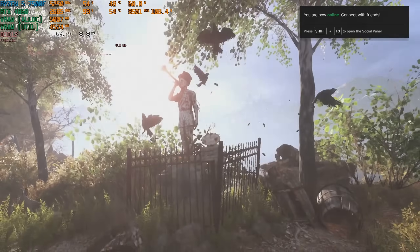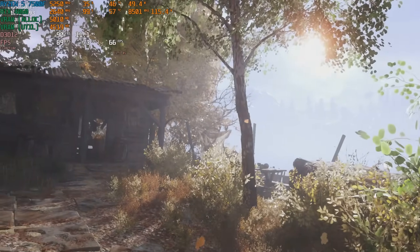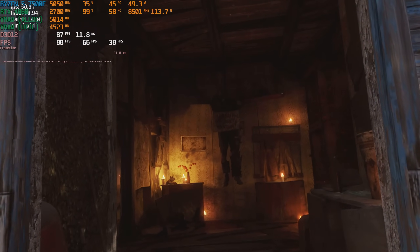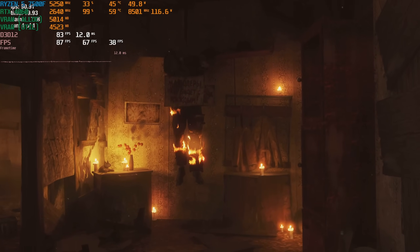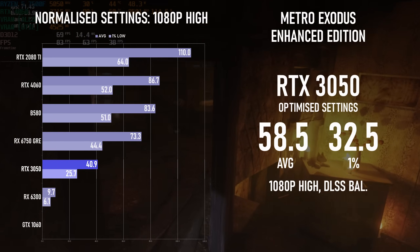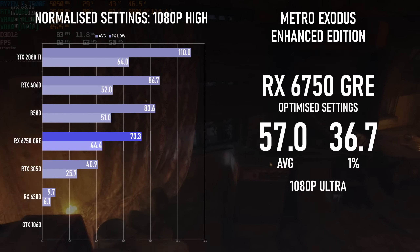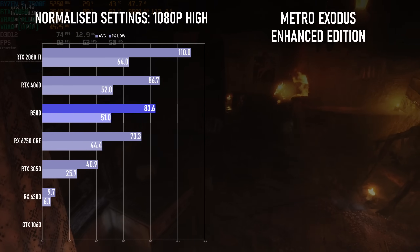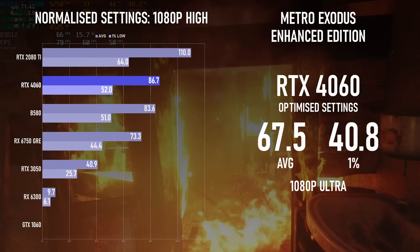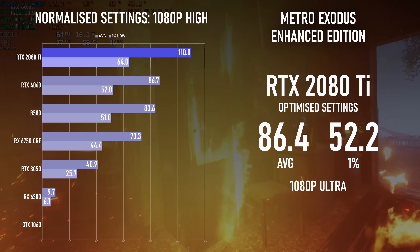Metro Exodus is not an RTX exclusive game, but the 2021 Enhanced Edition is. This version uses RTGI, which makes ray tracing hardware an absolute necessity. There are three presets in the benchmarking utility — High, Ultra, and Extreme — with High being used as the normalised test settings. The 3050 can only manage 40fps at these settings, requiring balanced DLSS to hit 60. The Radeon is a good 80% faster and should be perfectly playable even turned up to Ultra. The B580 technically slides in just below the RTX 4060, but it's within the margin of error — both cards are practically the same and run just fine at Ultra too. The 2080 Ti meanwhile is in a different league, and we could perhaps talk about it playing at 1440p.